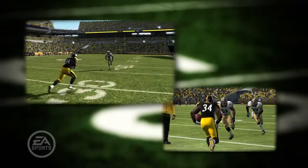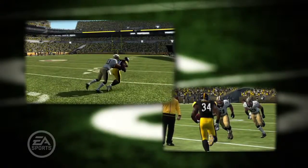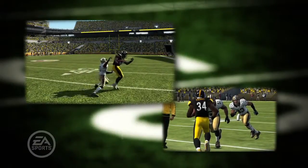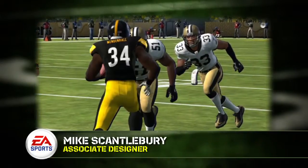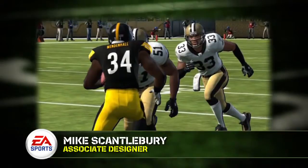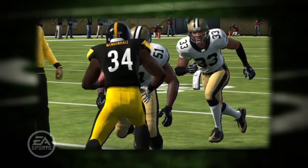Unlike years past where you'd see the defender suction several yards to engage the ball carrier to start a tackle, now a tackle won't start until true collision is made between the defender and the ball carrier. In this case, you'll see Jonathan Vilma about to tackle Rashad Mendenhall. As you can see, there's no sliding — the players aren't starting to bend or transform until the tackle is actually starting.